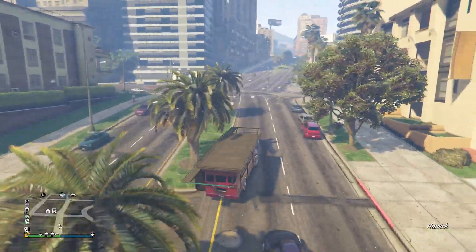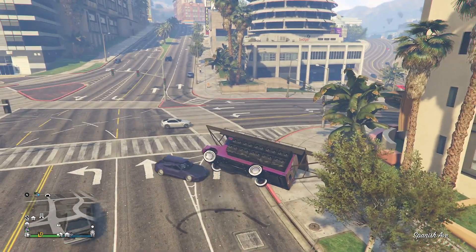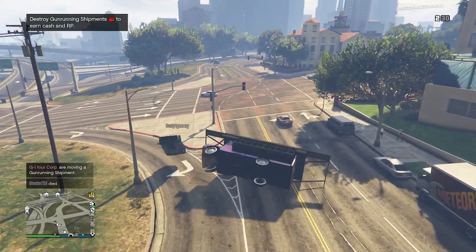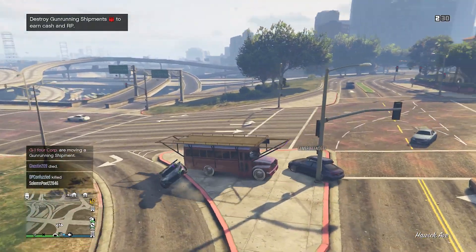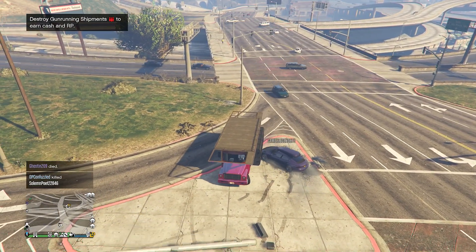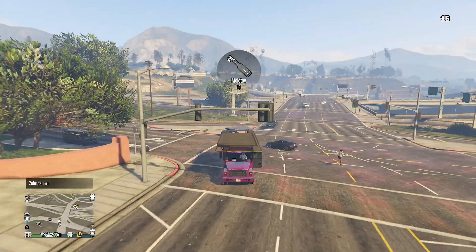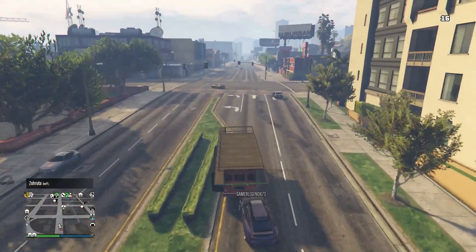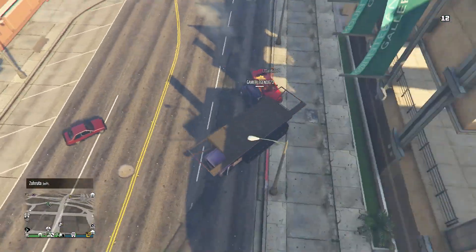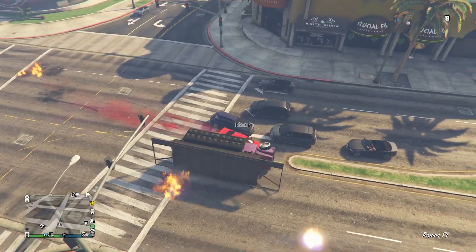Next we have the party bus, which is a really cool vehicle — it's just very unfortunate that it's one of the slowest in the game. The only reason you'd want to drive it is because of the unique platform on top where people can stand with a DJ set. Something weird though: if you take it on the highway and pass under a bridge, the top of the party bus gets brushed off because it's too tall. I remember taking it with a couple people dancing on top, went under a bridge, and the whole top part just got brushed off.